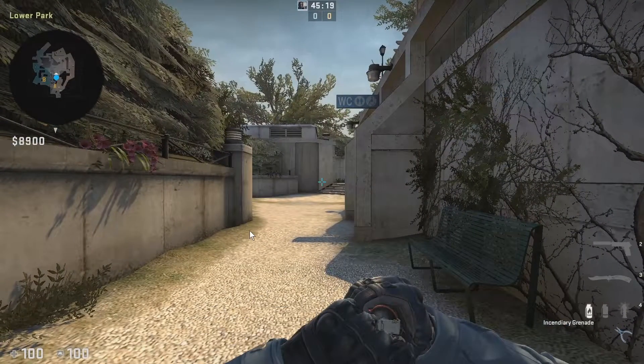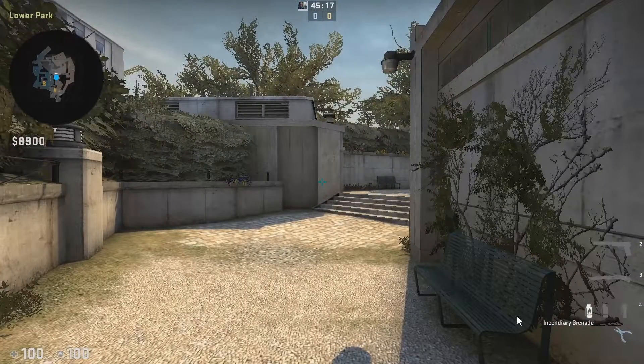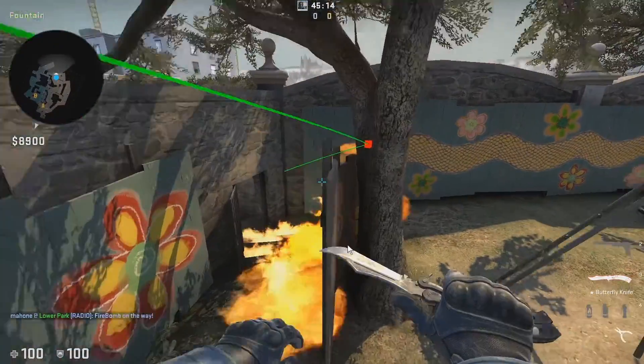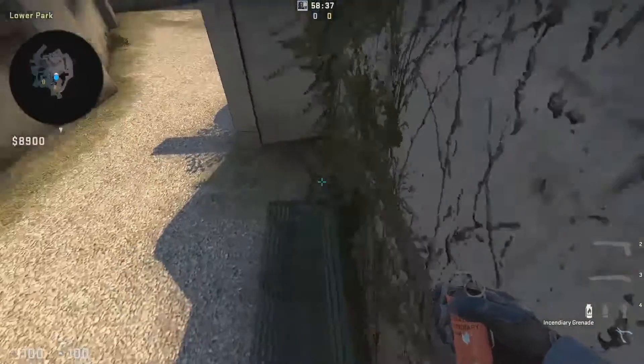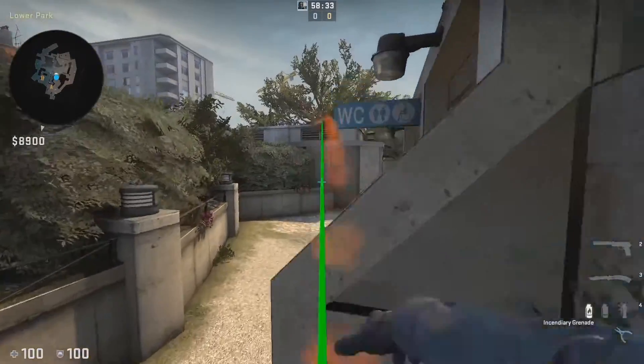To throw the playground molotov, line yourself up so your crosshair is at the height of this bush or the top of these stairs, and find this little slot up here — your crosshair should meet right about here. Run and jump throw right after you cross the divider. You know you did it right if it bounces off the tree, because you want the molotov to land behind this wood panel. For the stairs molotov, get on top of this bench, line your crosshair up with this dot on this line — crosshair goes here — then run and jump throw.